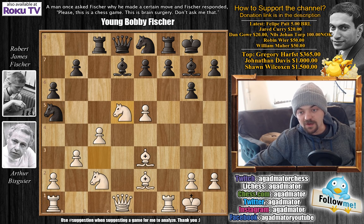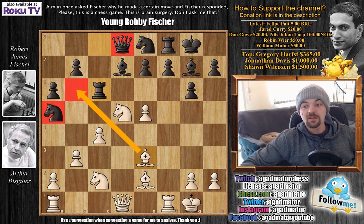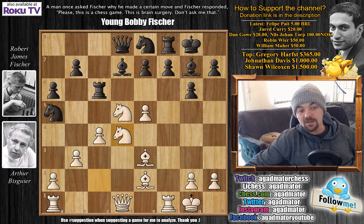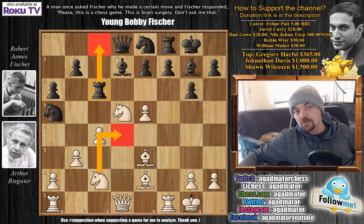Knight to d5 by Bisgaier. We have rook to c6, not allowing Bisgaier to play bishop to b6 to attack the queen and knight. Bisgaier plays knight to d4 attacking the rook. Rook back to c8 and Bisgaier goes knight back to c2, again threatening bishop to b6. Bobby plays rook to c6 again. So if Bisgaier continued knight to d4, after rook to c8 we would have a threefold repetition and the game would end in a draw.